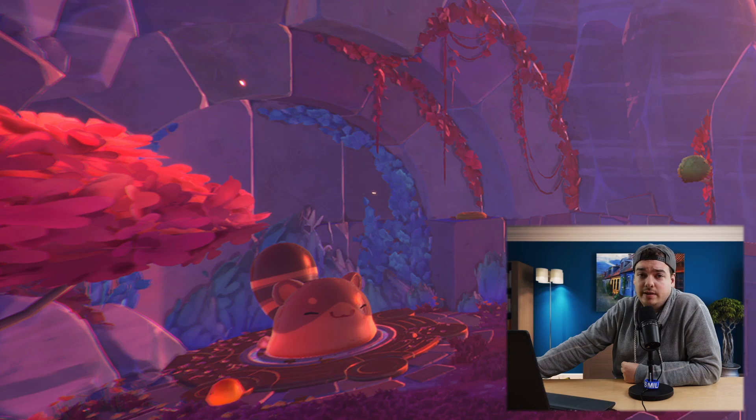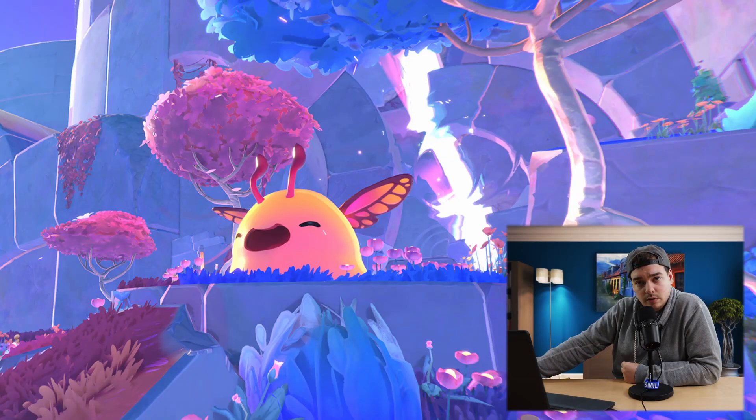On the Gordo front, we have the ringtail Gordo — that's a chunky boy — and the flutter Gordo.